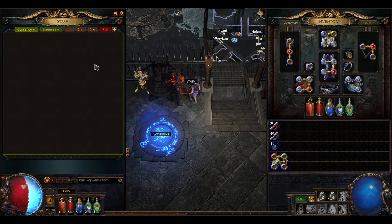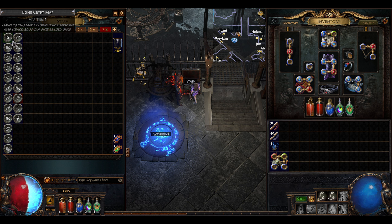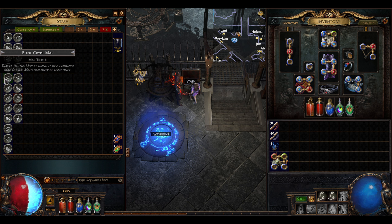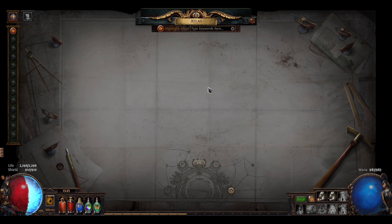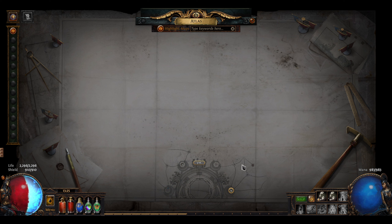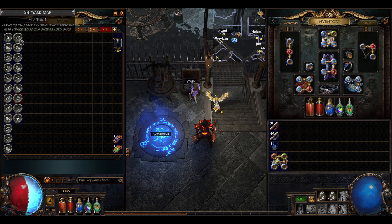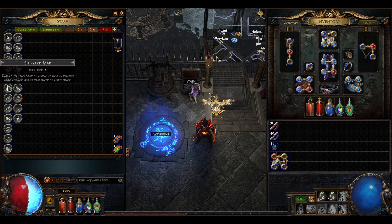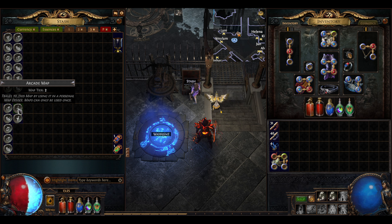I do have a bunch of maps in here that I think we can try to do. Crimson Township versus a Shipyard versus the Desert Spring and the Bone Crypt. Then we have a Wharf and a Pier and an Arcade. I found an Arcade map in here too — that's a tier 2 map, a tier 3 map.